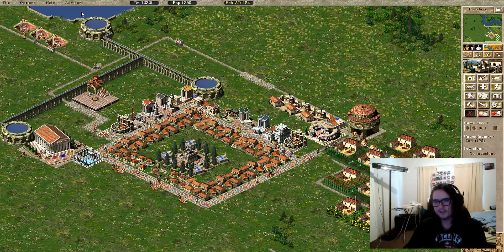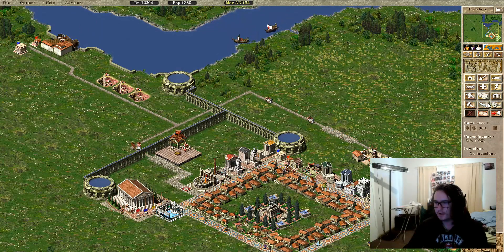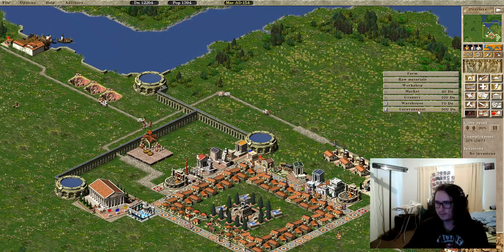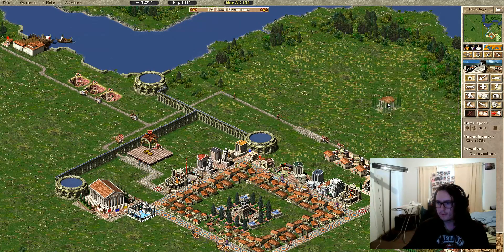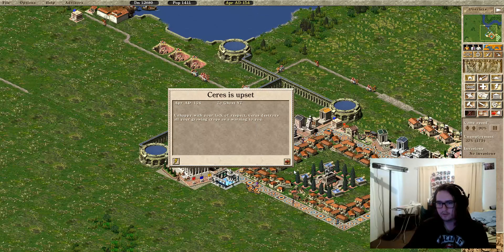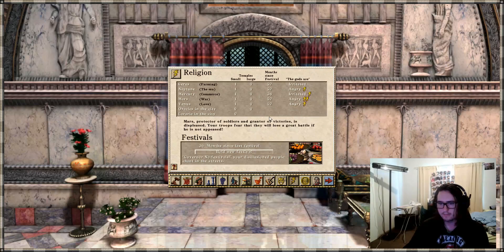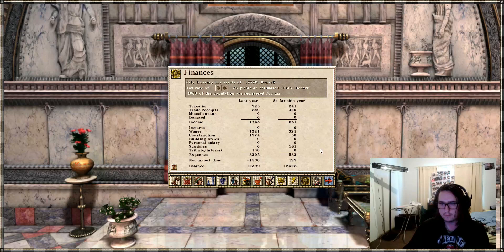We have lighthouses now, which are pretty cool — I can't build one yet though. There's also this building I'm not sure what it does, it doesn't tell me, and you can only build two of them. One of the gods is upset. We can raise taxes to 8%.